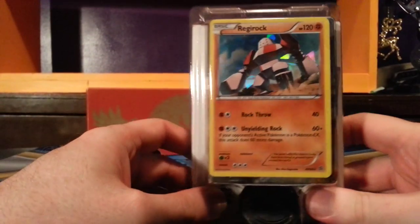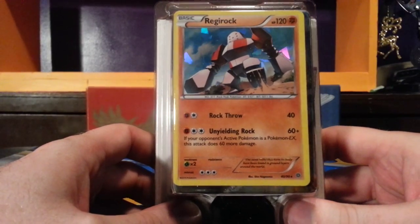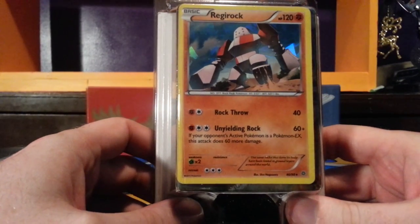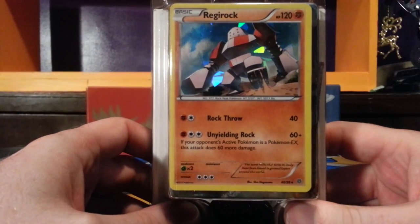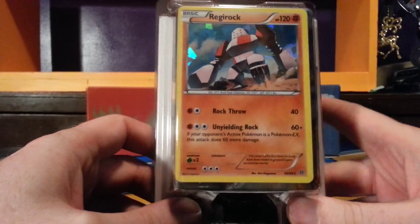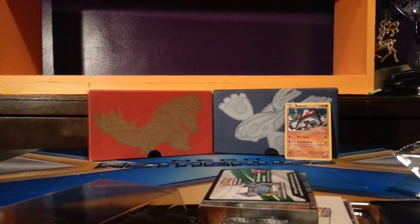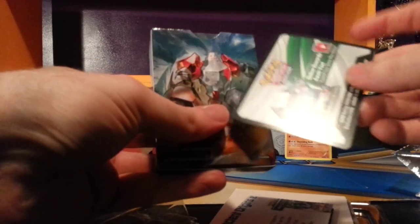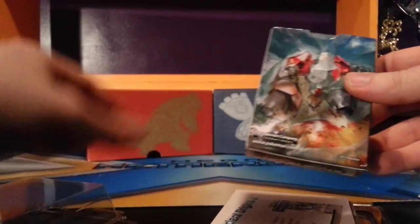First up we see Regirock itself with a nice cracked foil effect on the image. 120 HP, fighting Pokemon. Rock Throw for 40, and Unyielding Rock for 60. Plus, if your opponent's active Pokemon is an EX, it does 60 more damage — so 120 to an EX opponent. Not too bad. We've got the code card — I'm going to hang on to that one myself, but I will give out the codes for the random booster packs.